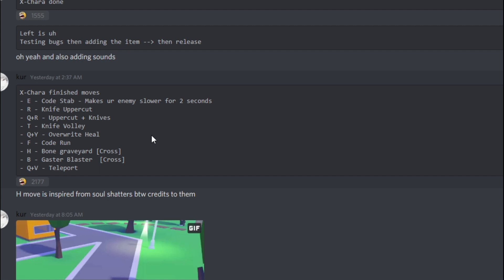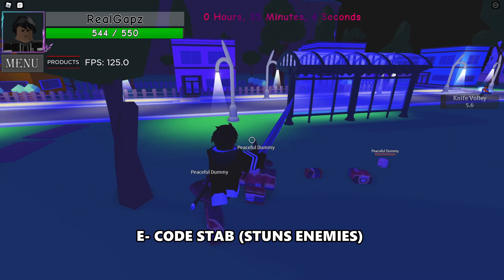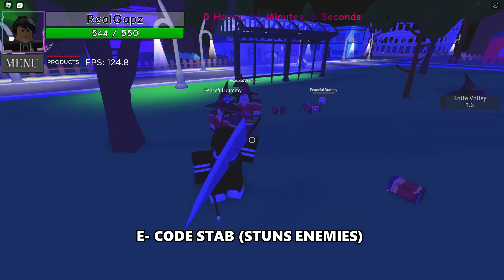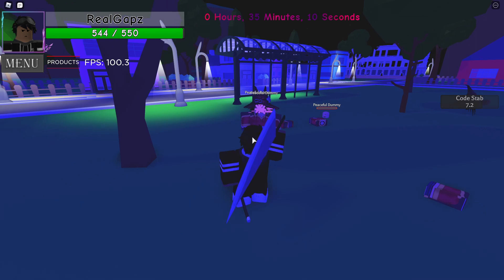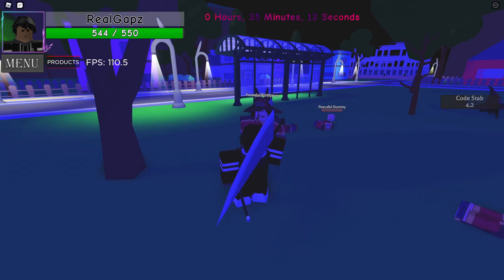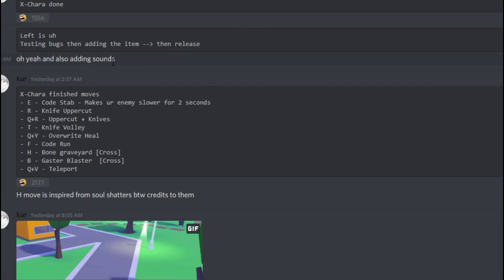For XChara, E is Code Stab. It makes your enemy slower for two seconds — they have an X on their face. It's a simple move with a long wind-up but it does do damage.